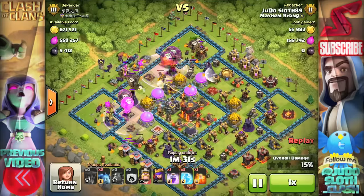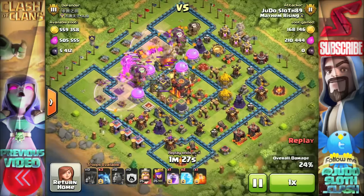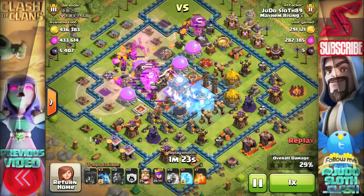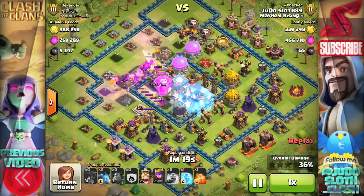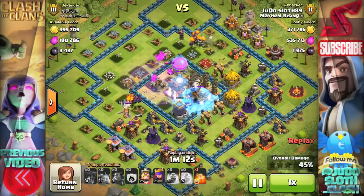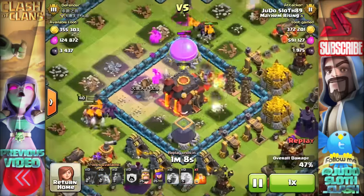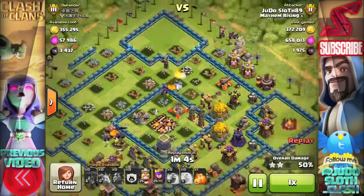I do have an attack strategy guide video for that as well - links at the top right if you want to check that out. Getting back to this raid, trophies were obviously the most important thing here but I came in from the left, mainly because of the position of the air sweepers, the clan castle, and lining up the infernos. There's a heck of a lot of storages on that side and I'm able to push my way through them, with a couple of minions at the top helping to take out those elixir pumps because a lot of the loot is in there as well.